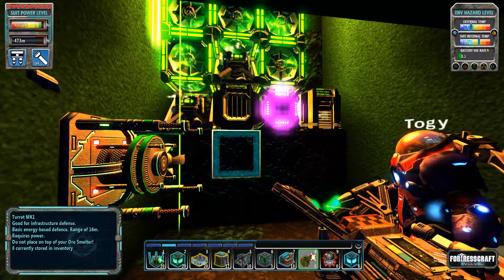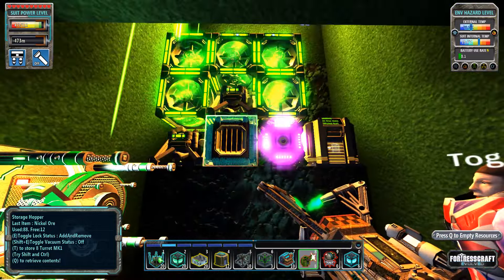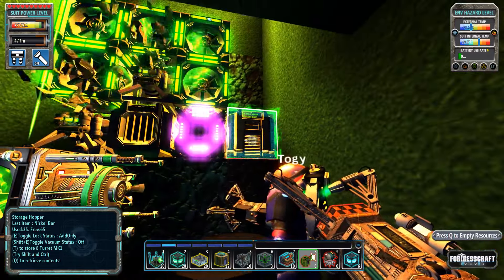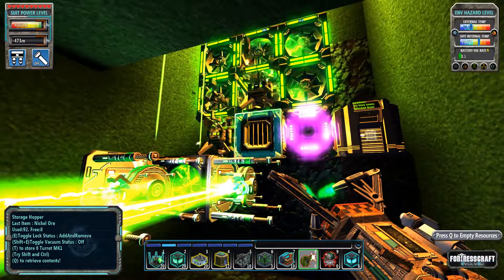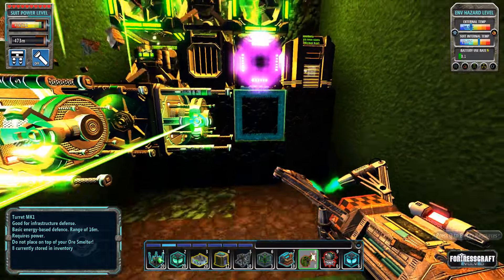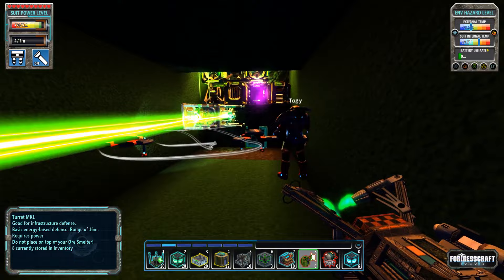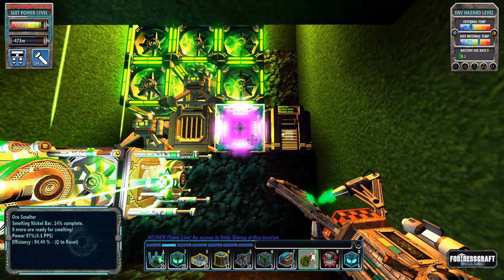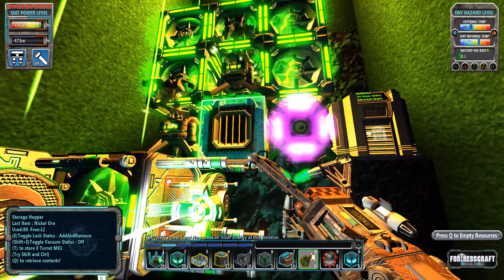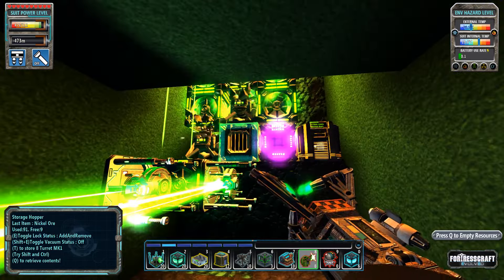Togi has this ore processing setup here. This is the nickel ore section and he's hoping the nickel bars will always go to the right, which they are right now. We might get spammed in chat about the add/remove indicator, but it's full of ore so hopefully that's fine. It's at 88% and has some ore already.